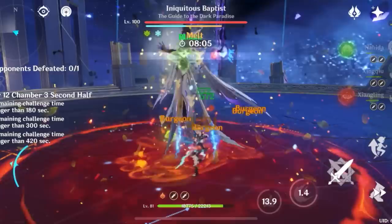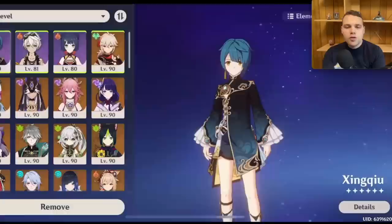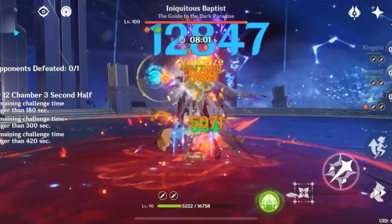Raiden still has the edge in ungroupable AoE. If you put Kazuha in that slot and replace the Hydro slot with Childe, you get the Childe International team, which is a contender for the best AoE team in the game. You can also use Ayato, and for optimal rotations you'll want to use Sucrose in the last slot.